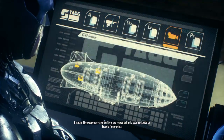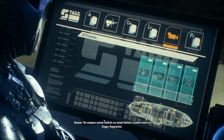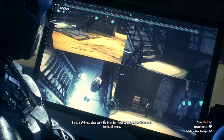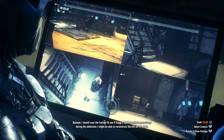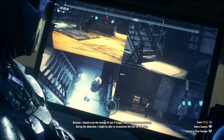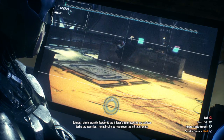The weapon system controls are locked behind a scanner keyed to Stag's fingerprints. Without a clean set of his prints, I'm locked out. Maybe the CCTV camera feed can help me. I should scan the footage to see if Stag's hands touched any surfaces during the abduction. I might be able to reconstruct the full set of prints.